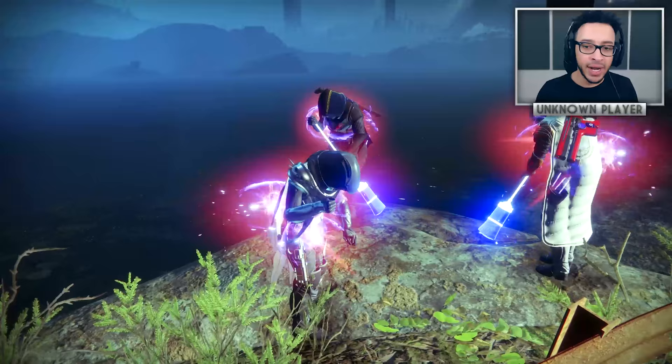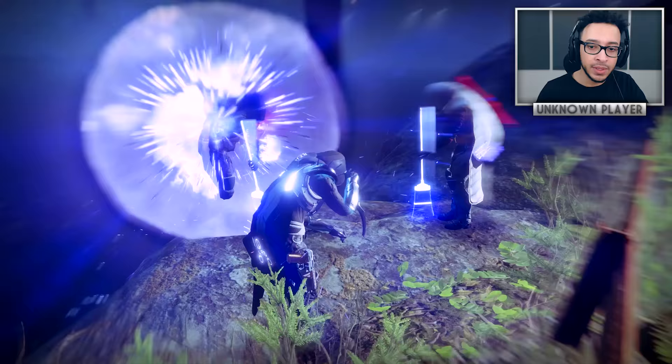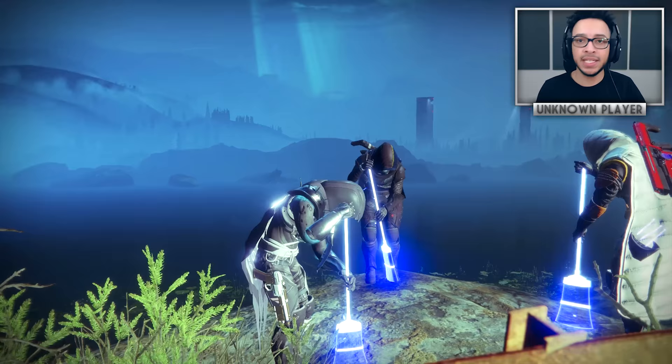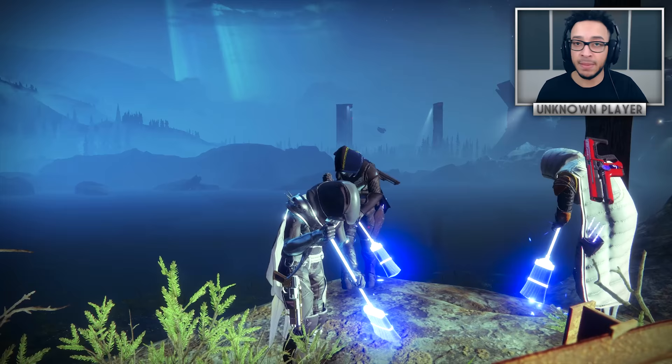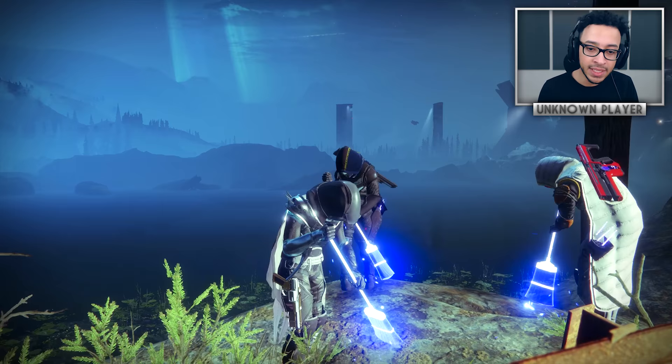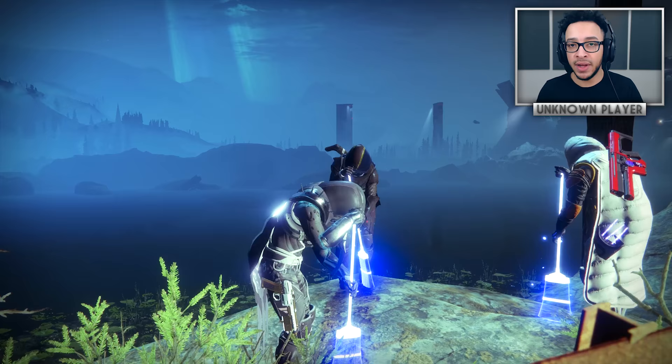What's going on guys, I'm known player here, and today we've got a variety of topics to discuss. I wanted to talk about the new light level likely coming in the Warmind DLC, how the leveling system is changing, a new exotic from the nightfall as strike-specific loot, a strange thing Bungie changed in the Tower, the September DLC, an upgraded exotic, and Iron Banner 6v6 which is live right now.